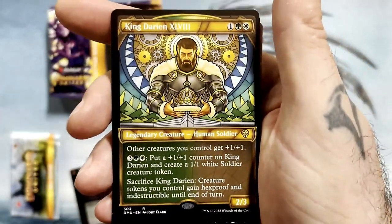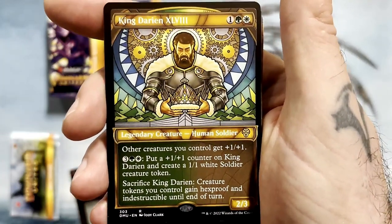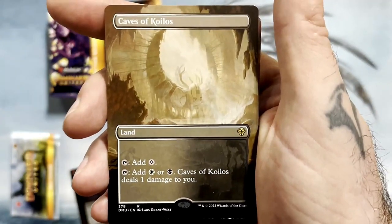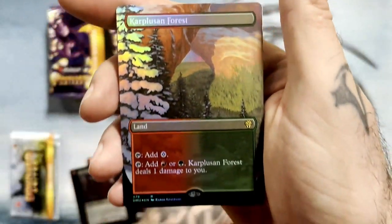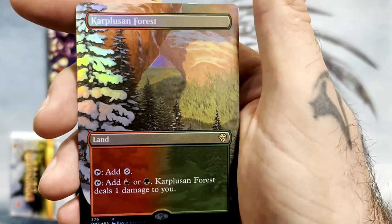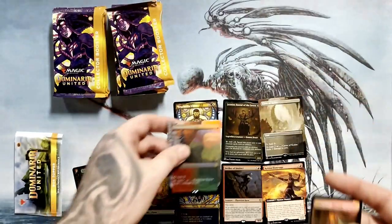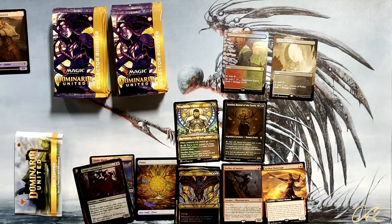And there's our stained glass treatment in the rare slot — King Darien. And there's our full art Cave of Kolos. Very nice. That's really cool looking. Got our first foil full art, Carpleusen Force. And our Soldier Token slash Goblin Token. Cool. I like the artwork so far.